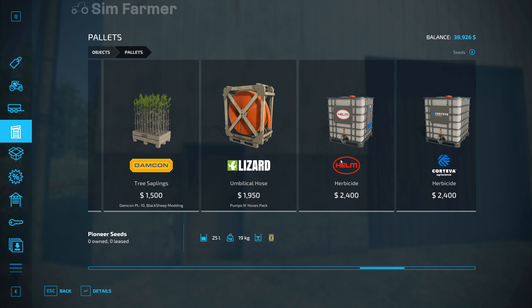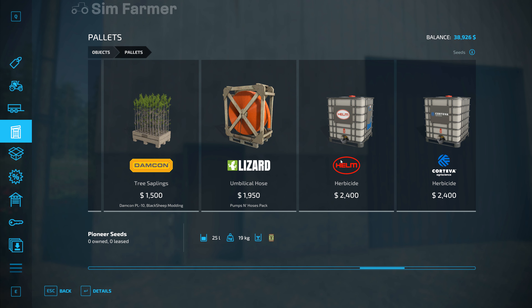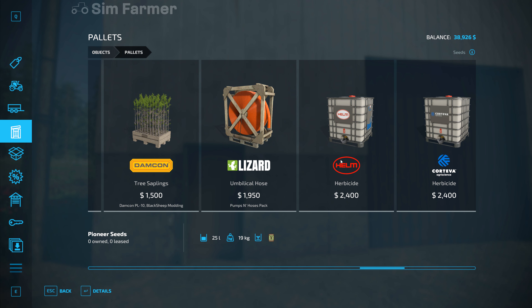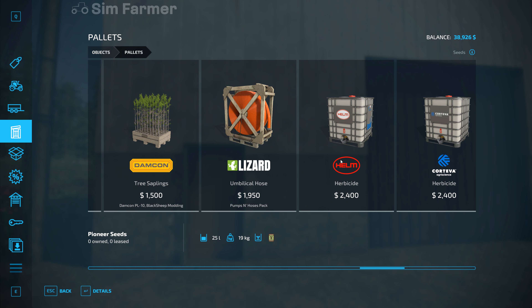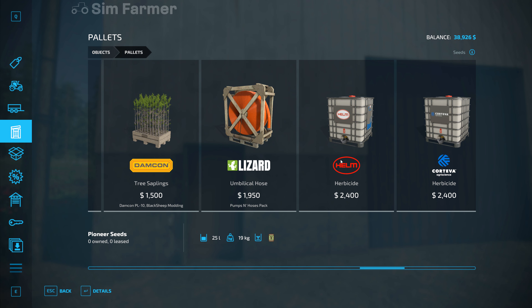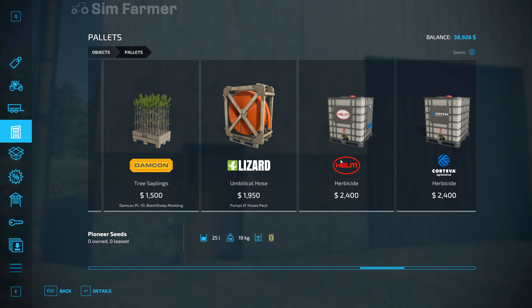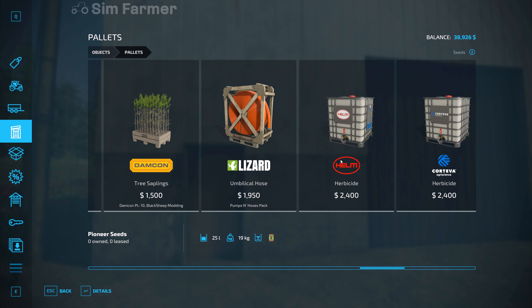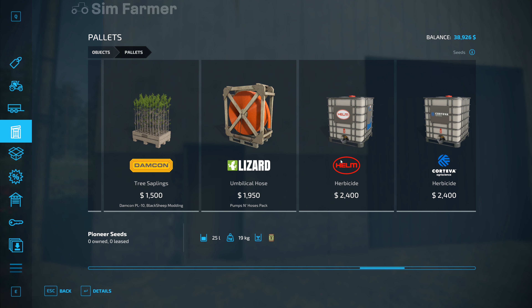Let's get these nine straw bales loaded up and we can get the fields cleared, so we can go over it with a mulcher. Now we've got the rollers as well, we'll be able to get the full yield bonus on the next crop we do. That extra 5% for doing the mulching and rolling - it's not a huge amount but it's an extra 5%. This trailer is one of those universal autoload trailers, which I'm not a fan of when it comes to bales. I don't mind it for pallets, but I wish there was a way to disable it so I could just manually stack the bales - if I try it'll just take the bales off the spike, so it's a bit pointless trying to manually stack.